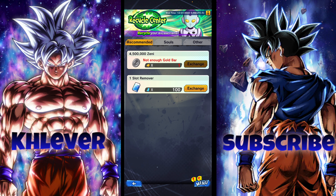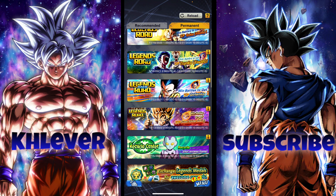I got 319 million zeni from 71 gold bars. As you can see, as long as I have gold bars I can keep doing this process. You guys can repeat this process over and over again until you get to whatever desired amount of zeni you want.